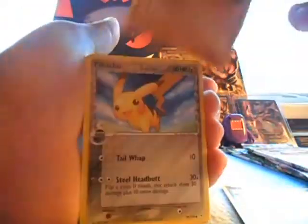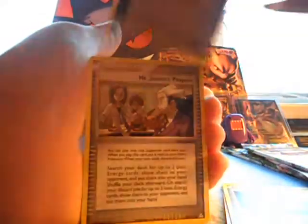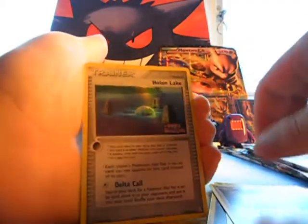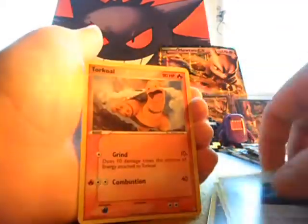Zerskit, Barboach, Pikachu, Cloth Fossil, Pugena, Mr. Stones Project, Executor, Reverse Hollow Lake, and there is a Torko.